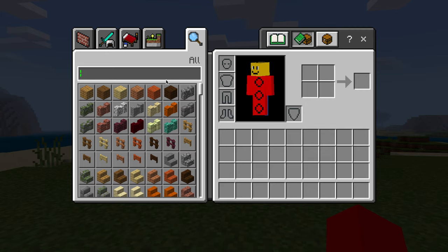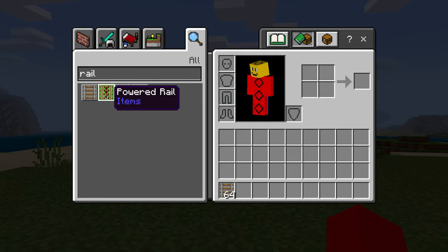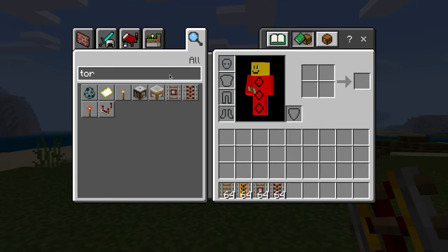First, we're going to go into our inventory and get all the types of rails. I'm going to get a regular rail, a powered rail, the detector rail, and the activator rail. Now we're going to go and get a redstone torch to power it all up.